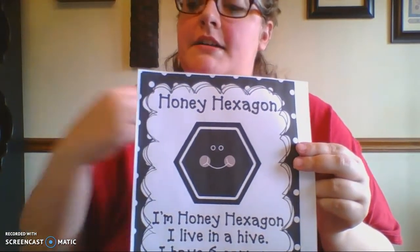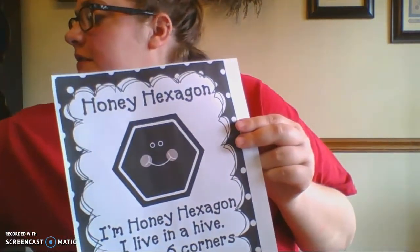A corner is where two lines meet. Honey Hexagon has six corners: one, two, three, four, five, six. And six sides — sides are lines on a shape: one, two, three, four, five, six. That's Honey Hexagon, and this was Randy Rhombus. See you guys next time — miss you!